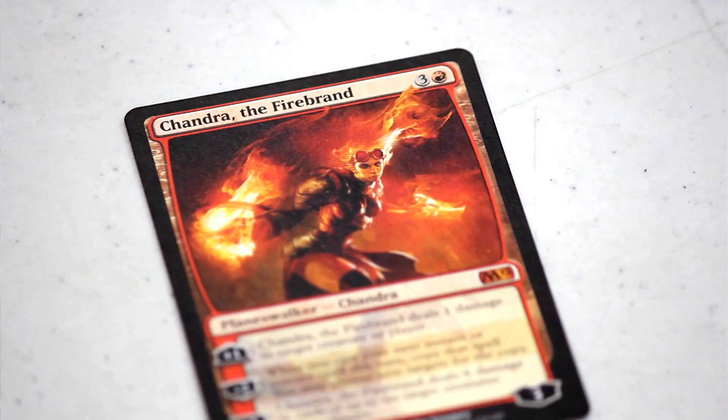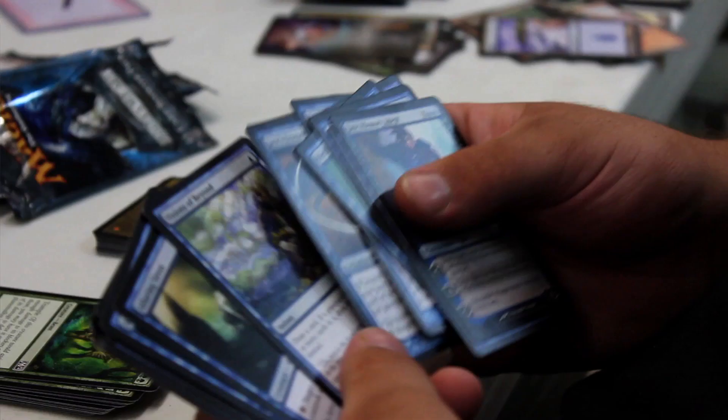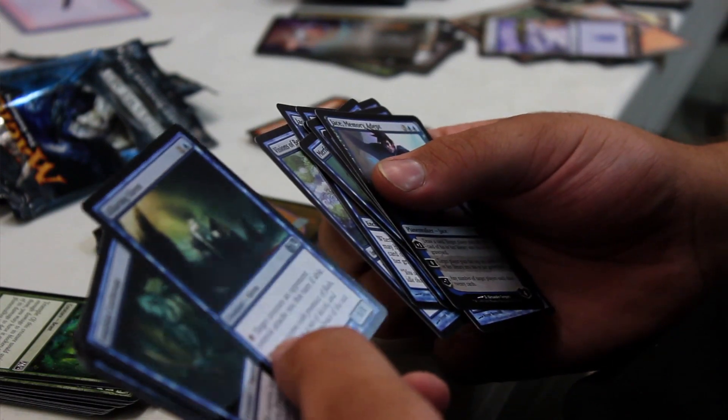Well, obviously the three new Planeswalkers are pretty good. Garruk is really exciting. Chandra even more so, because she's the first one-colored-mana Planeswalker. And Jace — I was never really a fan of the Mind Sculptor, so this Jace is okay. The new Jace is bad — don't play it. It might change when Innistrad comes out. If it's a graveyard-based set, it might be good to mill yourself, but you have to do so much in your deck to get a graveyard strategy to work. As far as we know, the only thing coming back is Flashback, and milling yourself for Flashback cards isn't that great because the Flashback cost is usually over-costed for what the spell's worth. The new Jace is bad — moral of the story.